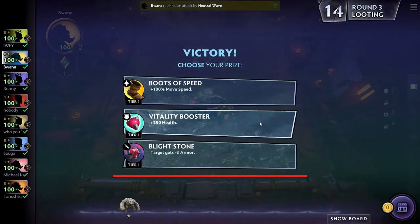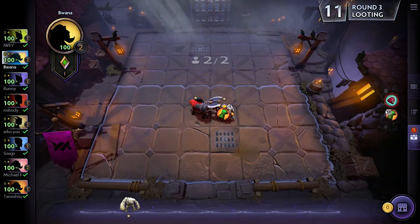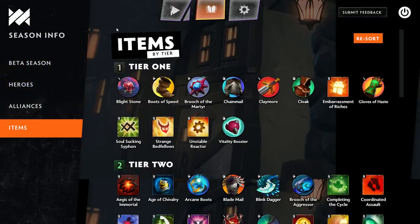Loot rounds enable you to kill AI units — what we call creeps in Dota — to obtain items. These items are broken out by tiers: tier one, tier two, and tier three. As you can imagine, the tier three items are the best.